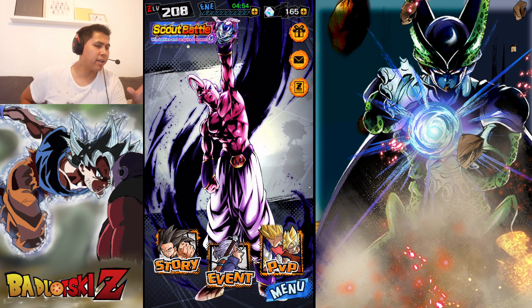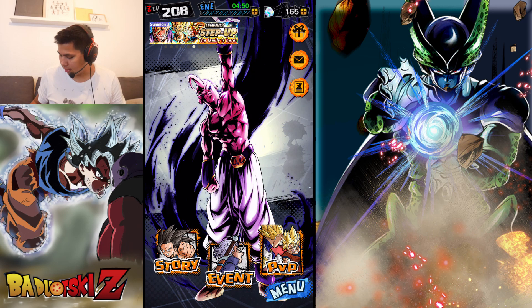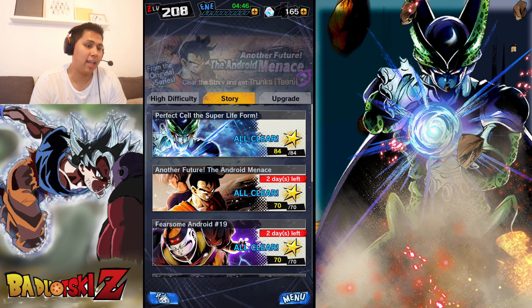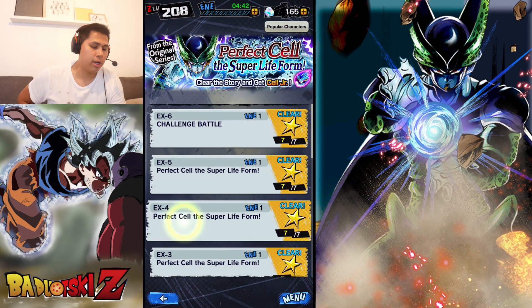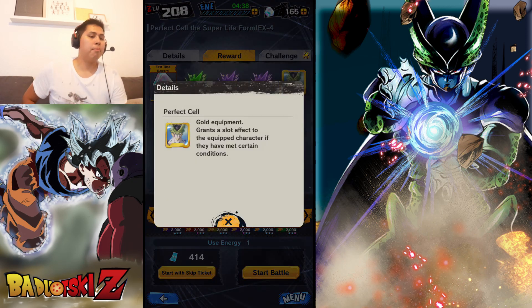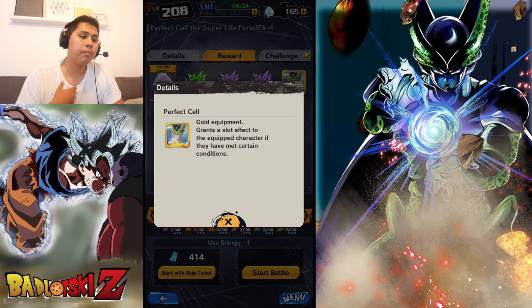Today, let's talk about one of the best equipments that you can get for Perfect Cell, which is on this event — Perfect Cell Super Life 4. And if you go to EX4, there is this Perfect Cell Equipment, a Cool Equipment that grants a slot effect.